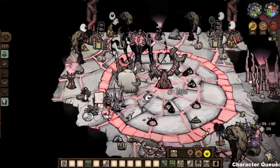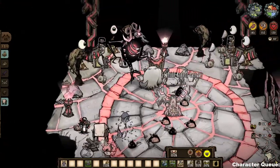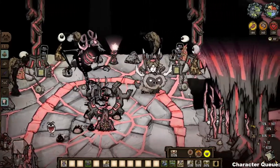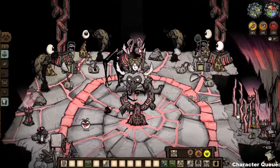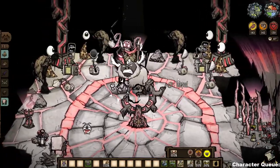If you are insane, there is a small chance Ancient Fuelweaver will try to mind control you. You can tell when he's about to do it because shadow creatures will appear around your screen edges. To avoid this, just stop being insane — take off the Nightmare Amulet, or if your sanity is naturally low, restore some sanity.